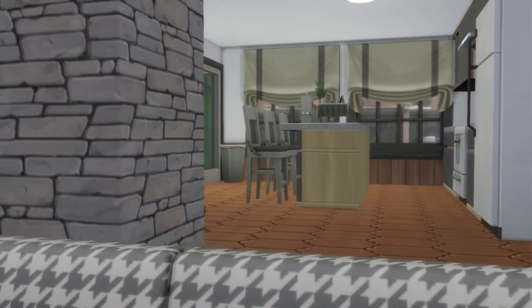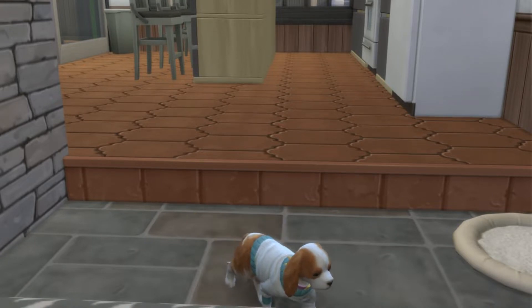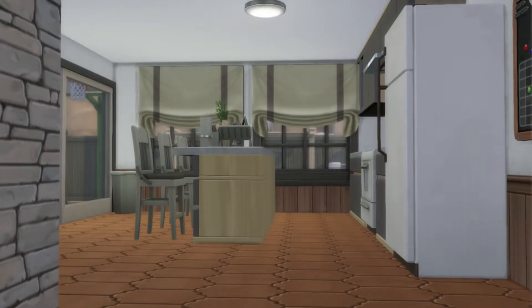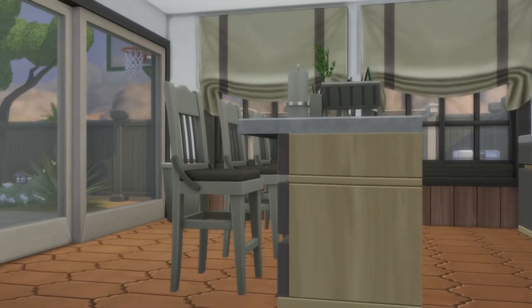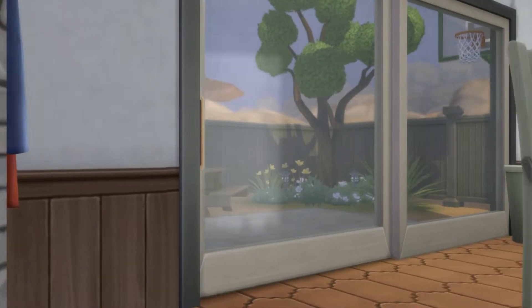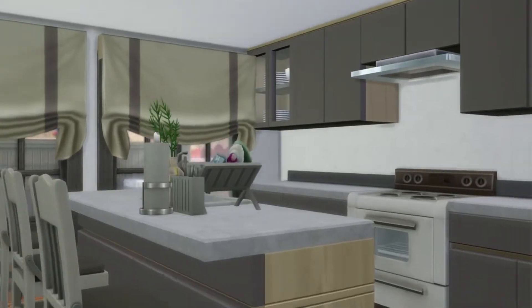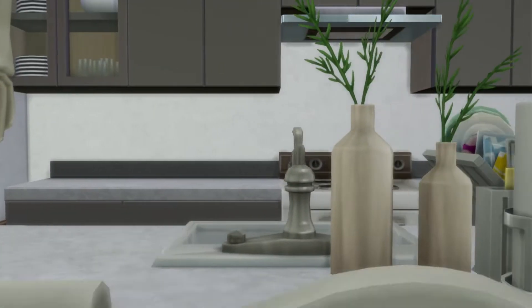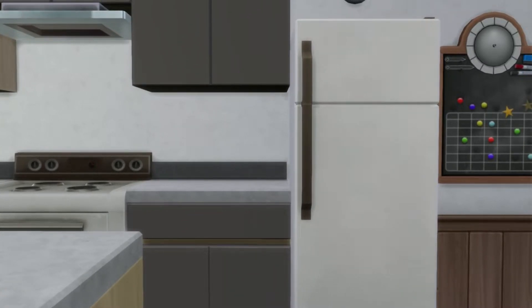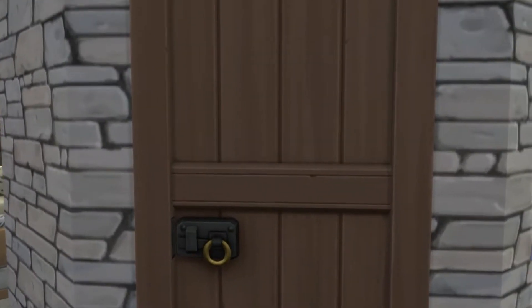This is the kitchen. I thought I was going to have enough room for a dining table here but I didn't. Look at little Gilly — he looks sad! We've got just a little island, no formal dining room. There's a little picnic table outside — you can see it. This is the kitchen layout: we've got the sink and island, the oven and stove, and then the little fridge.